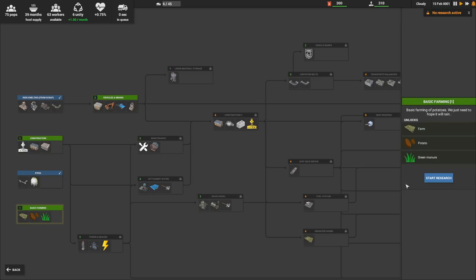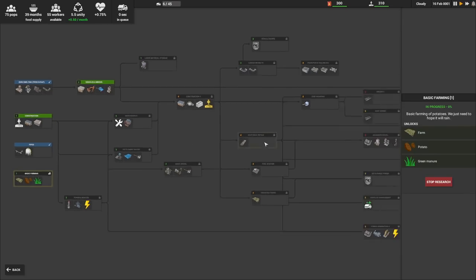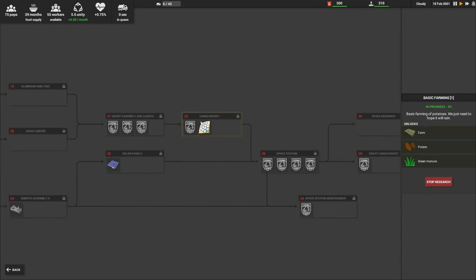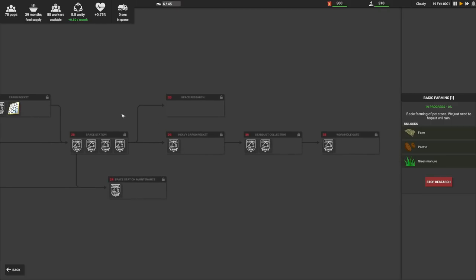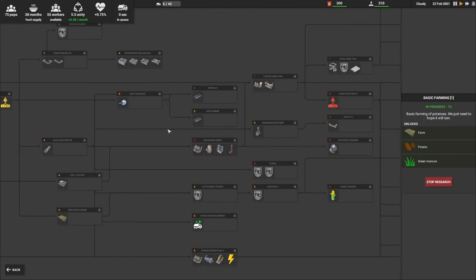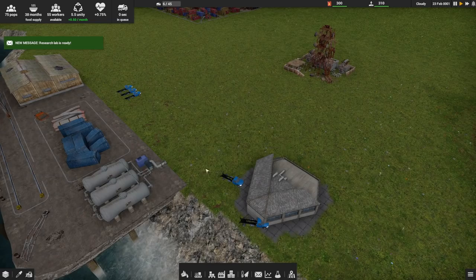We begin all the way back here with basic farming — green manure and potatoes — and we go eventually all the way down to rocket launches, space stations, and wormhole gates. I seriously doubt all this stuff is in the game yet, but that's quite a list.